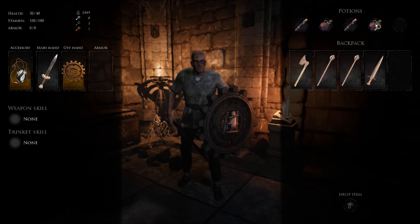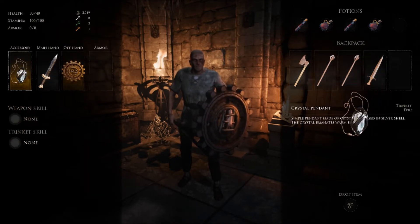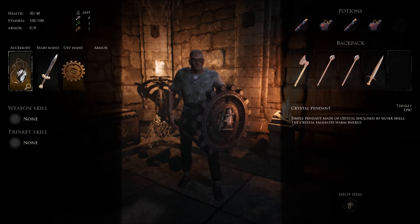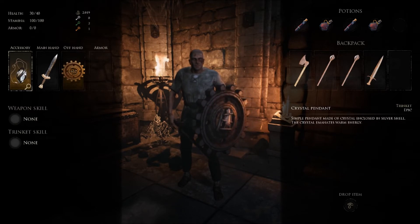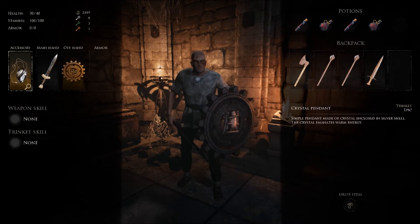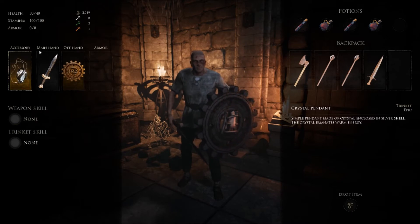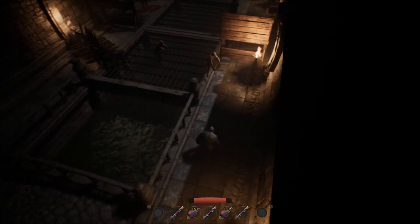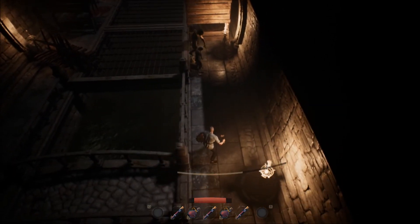The inventory is completely different. You only have five slots for potions and five slots for weapons, not including the one you have equipped. On your body you have a slot for armor, offhand which is usually shields, main hand which is your weapon, a necklace slot, and then a weapon skill and a trinket skill — I'm not sure what those do yet. That's one part where this game separates itself from Dark Alliance with its inventory system.